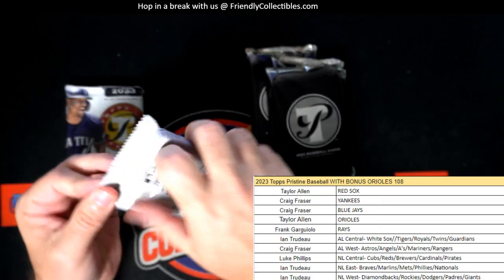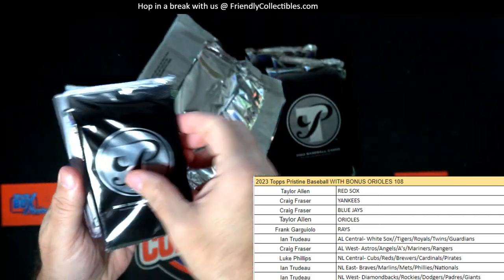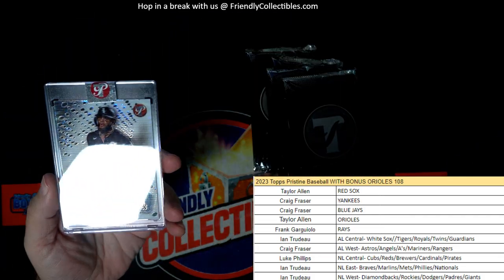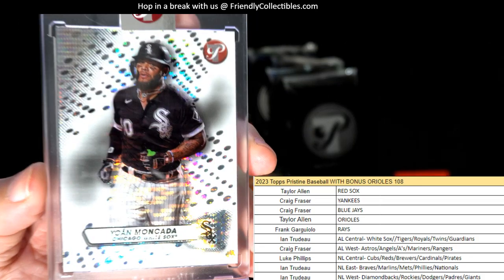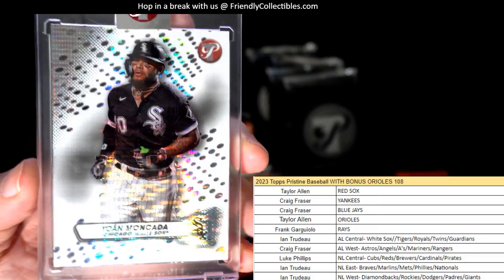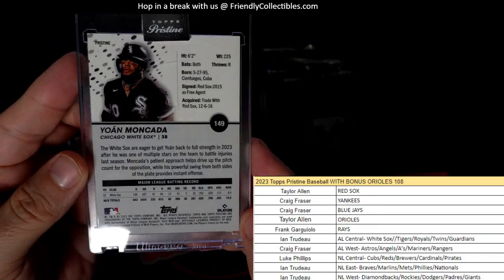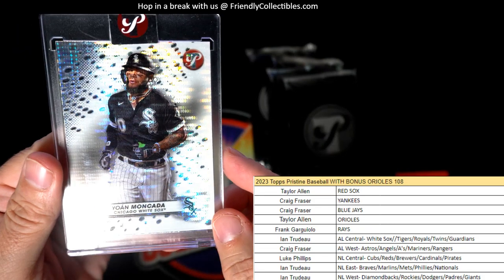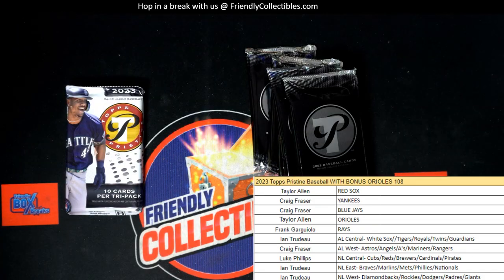Nice one, nice one. Then we've got Mankata right here for the White Sox — Chicago White Sox — going out to NT again. No number on that one but it's going out to NT. I love that Pristine slab, man — they're just beautiful.